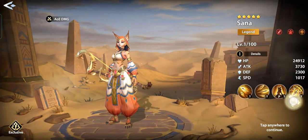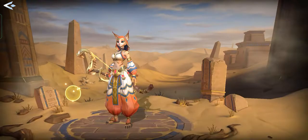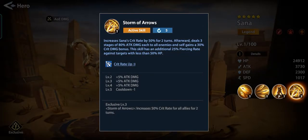It's Sana! I think Sana is good. Her skill increases Sana's crit rate by 50% for two turns, then deals three stages of 80% attack damage to all enemies, and self gains a crit damage bonus.